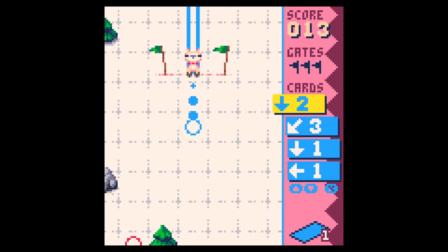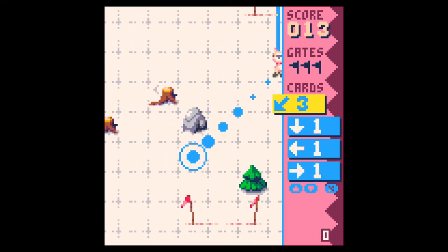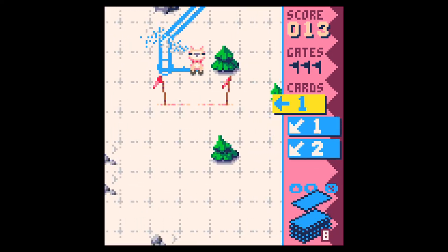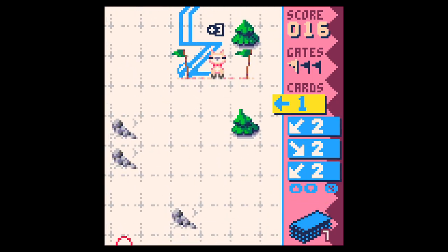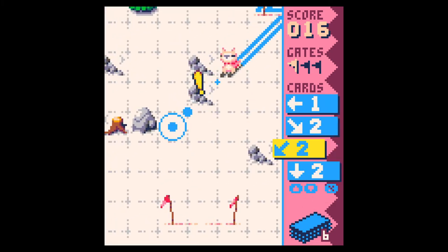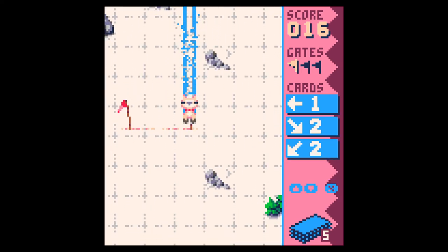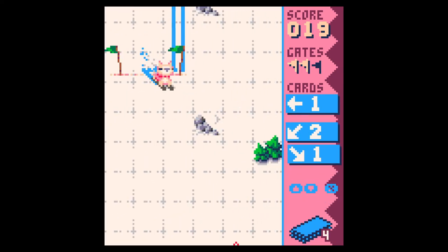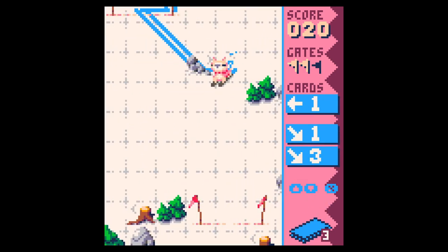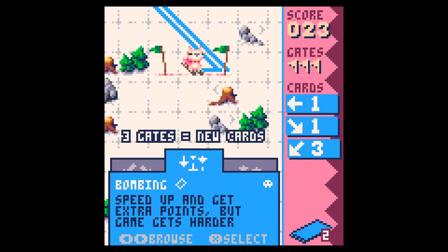All right, let's give myself some maneuverability. That's what I had on my first run when I had a nice long stretch there. Yeah, this should do it. Boom. Feeling good about that bank shot. So it is only when you bank off the rocks or the stumps that you get the bonus points. This just centers you when you bank off the gates.